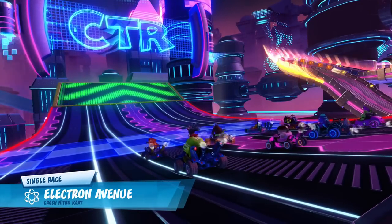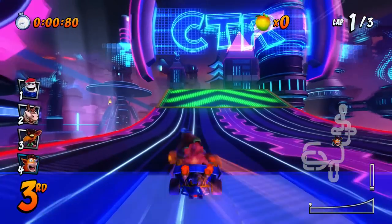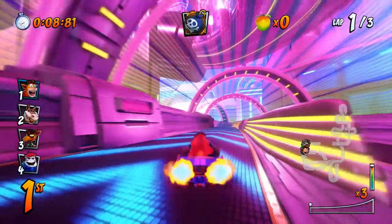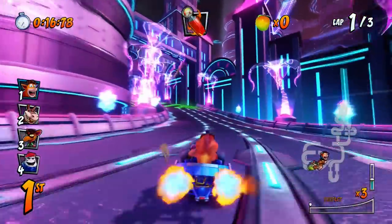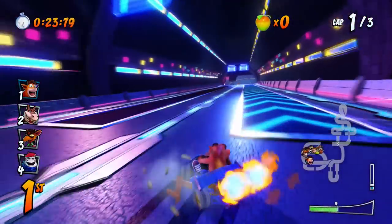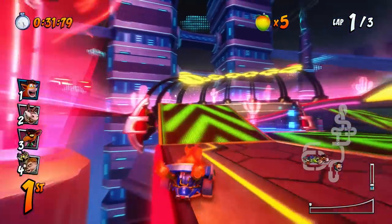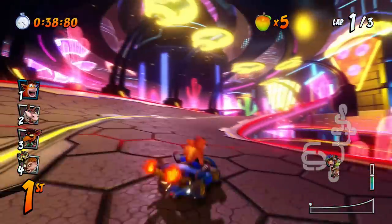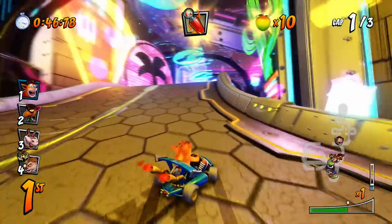This is Electron Avenue — I remember this being a really tough track. The aesthetic is cool with that neon style. Major jump — oh that is so cool! One box has an exclamation mark on it and I think what it does is change which pad gives you a super boost — sort of like engine laps but a little different. Now we're drifting. You hit it and it changes which lane has the boost, so you have to hope nobody else changes it on you.